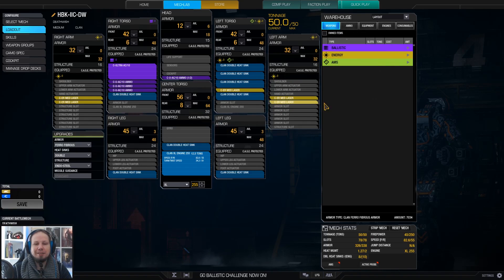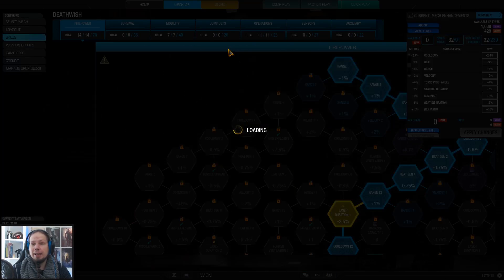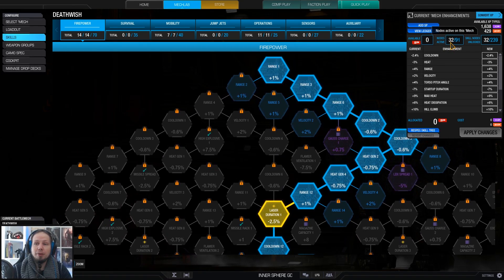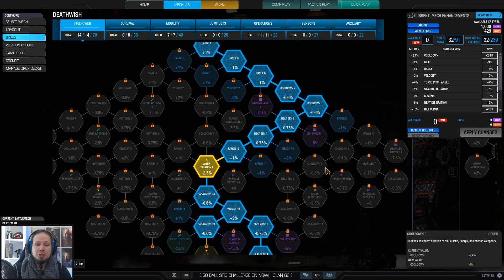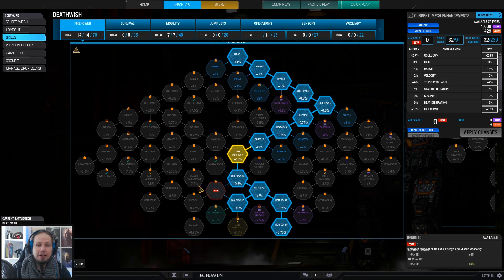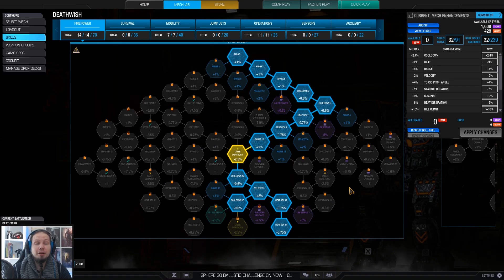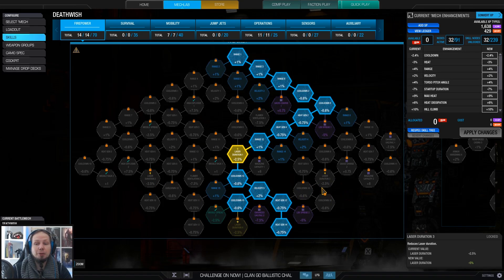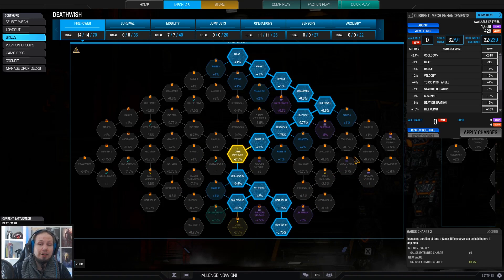When we take a look at the skills, I have not mastered it — I have only 32 skill points unlocked. I'm going for laser duration: I want the right arm down, then the left arm, then down to the heat gen nodes and I take the laser duration alongside here. Because we have five medium lasers, it absolutely is worth getting those, and the heat management nodes down below are what we are going for as well.